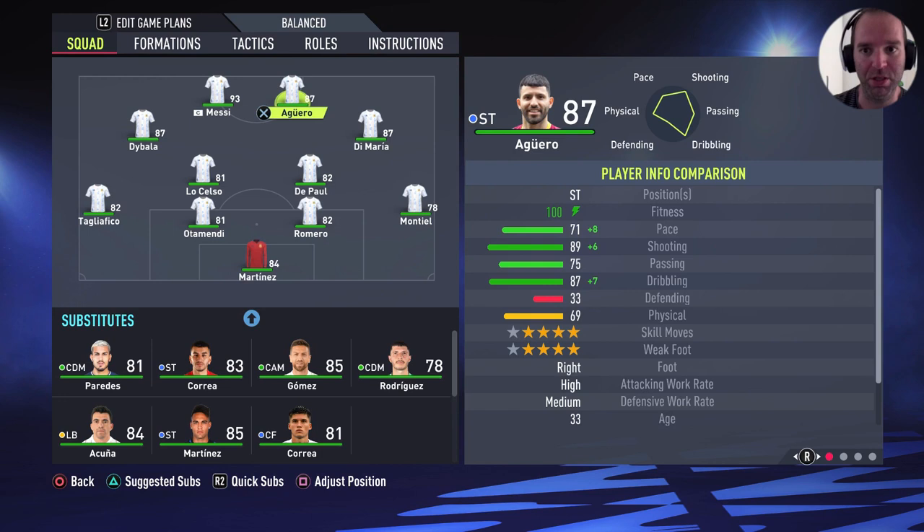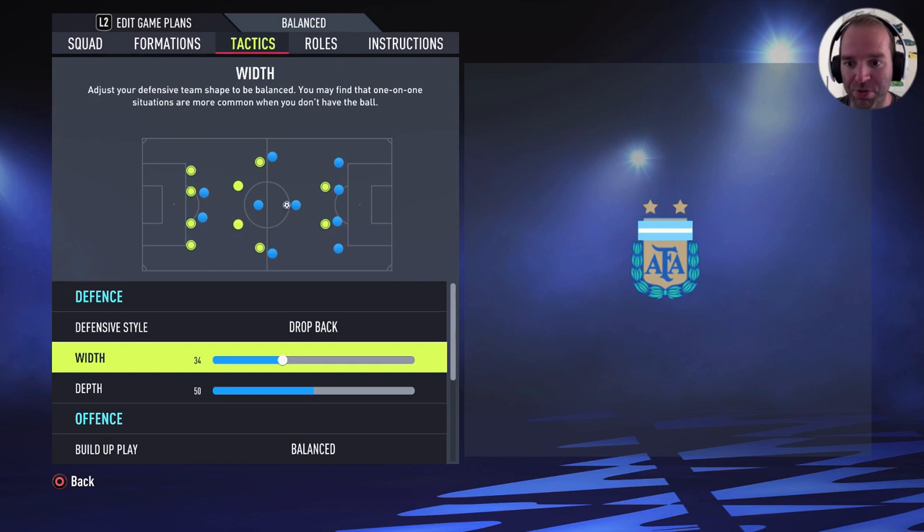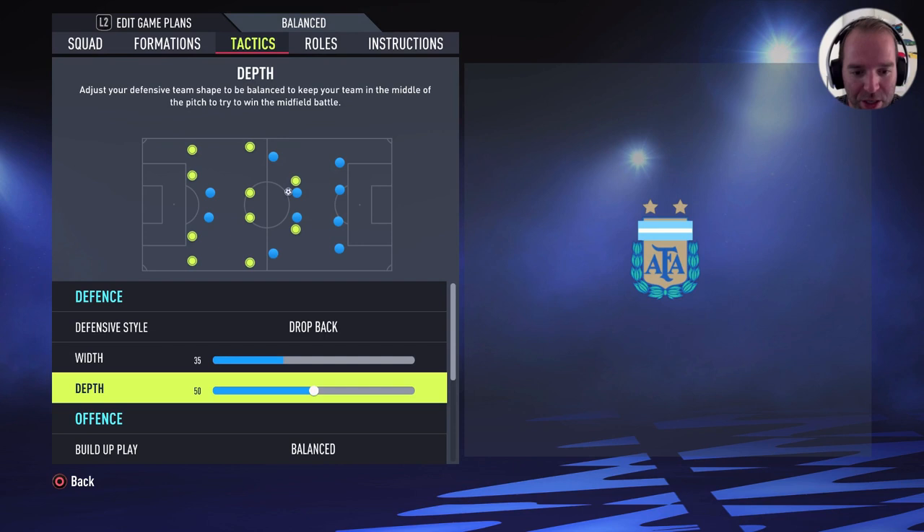All right, then we're going to the tactics. I choose dropback with a width of 35 and a depth of 50. That's because the defense is a bit weak. If you look at what teams you are facing — it's a five-star team, Argentina — so you are facing five-star teams like Liverpool, Paris Saint-Germain, Manchester United, Bayern Munich, really good teams. And looking at the defenders of this squad, you really need some extra backup for your defense. That's why I'm using the dropback.